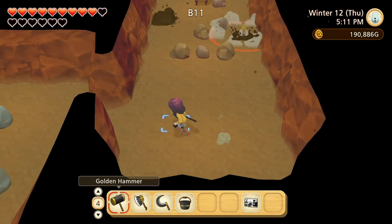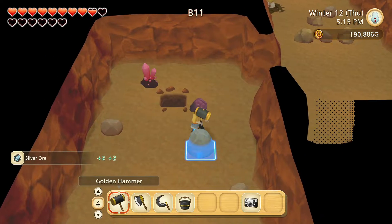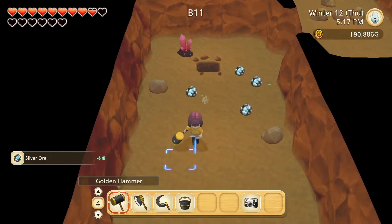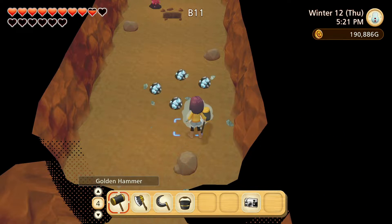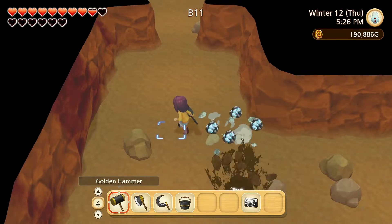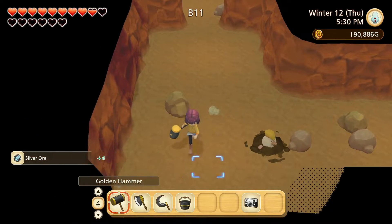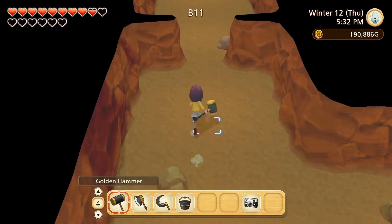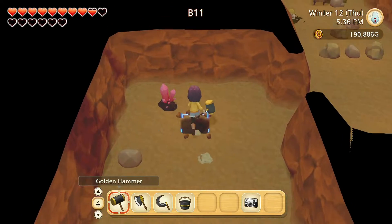I'm really just focused on getting silver today. I also need to get some more clay for bricks because I'll be working on that. I'll go down that hole in a second — I just want to see what else is here. Leave me alone — don't be a butthead. Okay, let's go down there. Wee — oh wow, I made it all the way to B20!